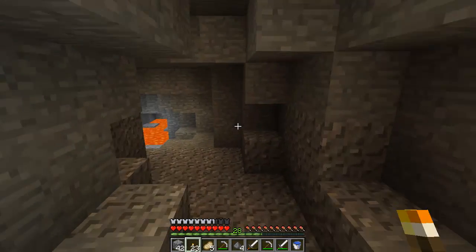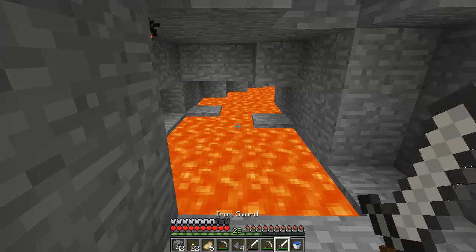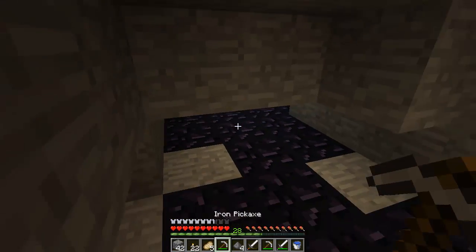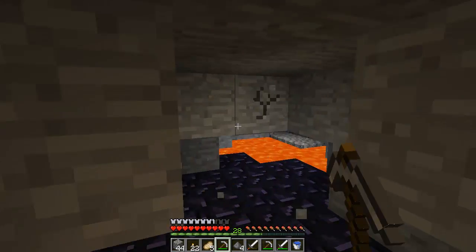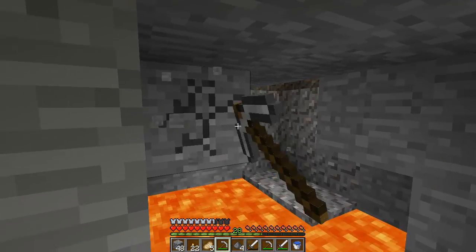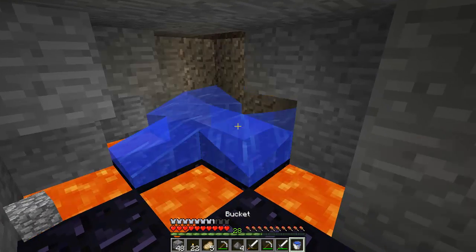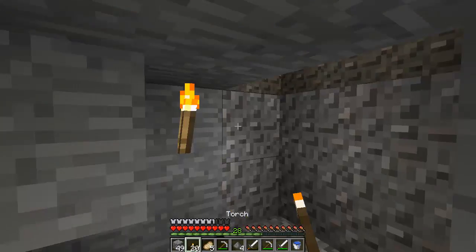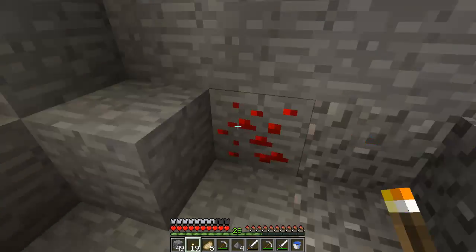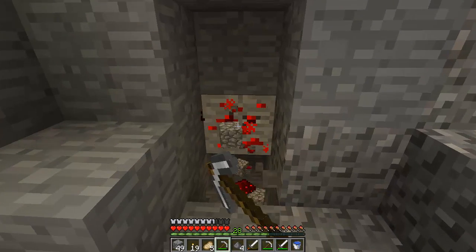We found a few bits of diamonds, which I am really happy about. Before I go, I'm going to collect them on the way back just so nothing happens while I'm down here. Anything through here? I think it's just like another bit of lava — probably takes you back to a different bit of the cave. It's just a dead end. You never know, there might be like a random piece of diamond behind it.